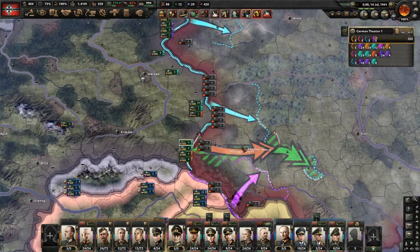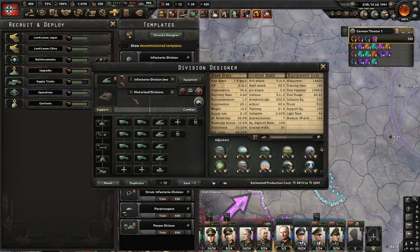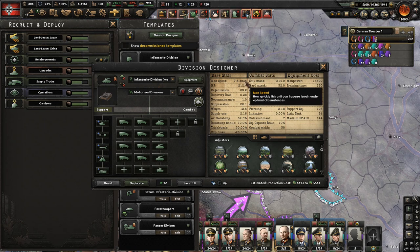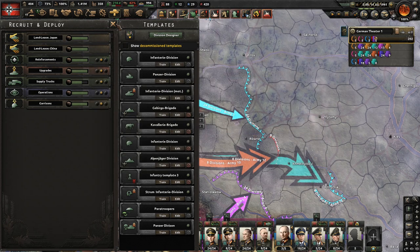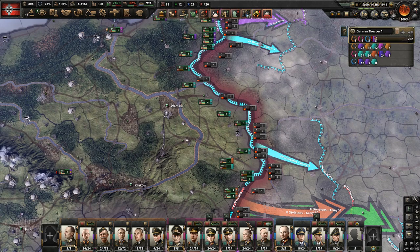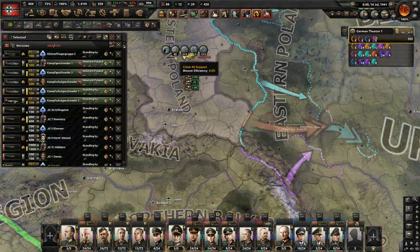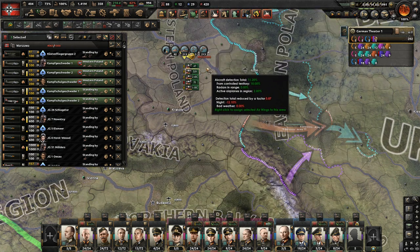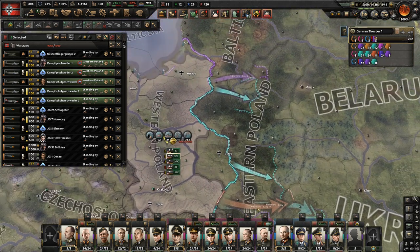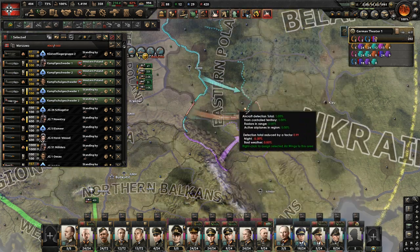It's much easier to encircle the enemy if they are slower. A lot of people say they need more speed, but if the enemy is retreating at two kilometers per hour you don't need that much speed. The air force is also useful because units in the back line need supplies in that area. The air force can give you firepower on the front line without using supplies from the front line.